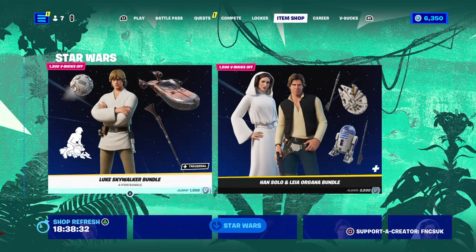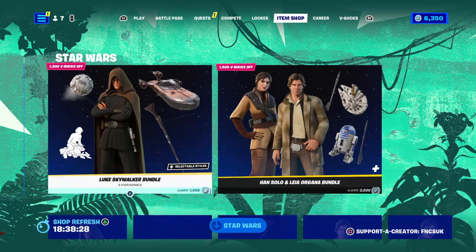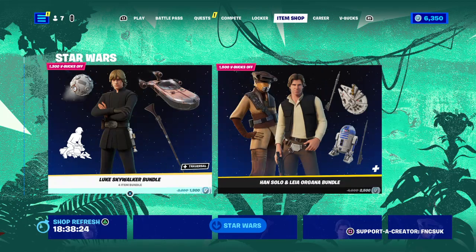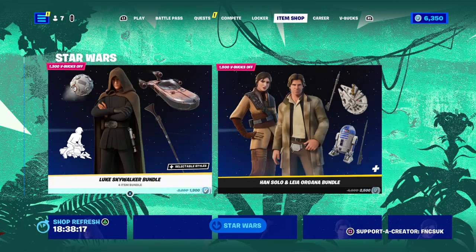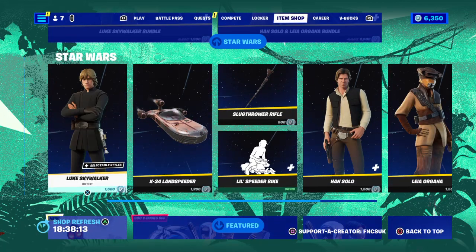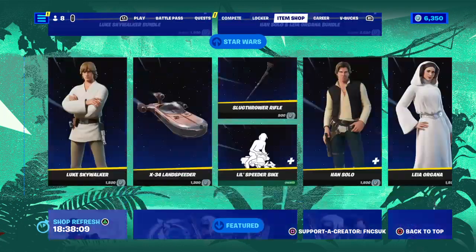I will be posting a video of him live walking around so you can see that I do actually need help for him. For some strange reason, Star Wars has returned. It's supposed to be the Chaos Agent, but we've got Luke Skywalker, Han Solo, and the Leia bundle. They're down here as well, so if you didn't get them before, you can get them again.